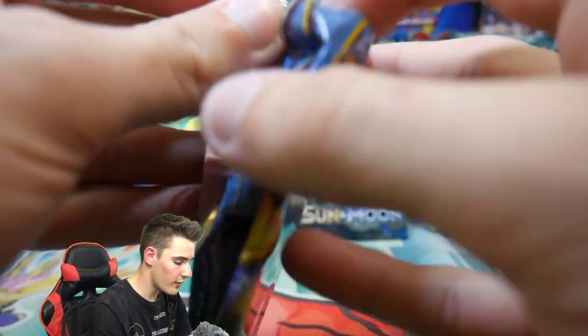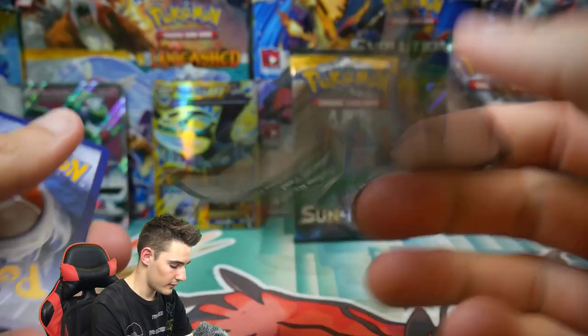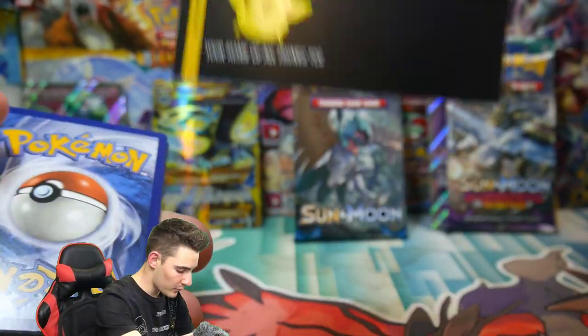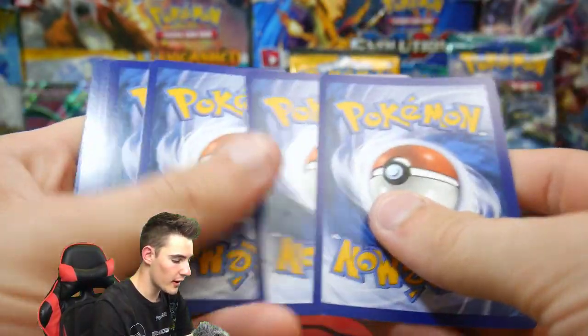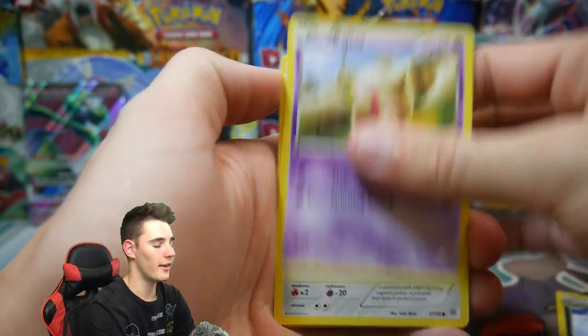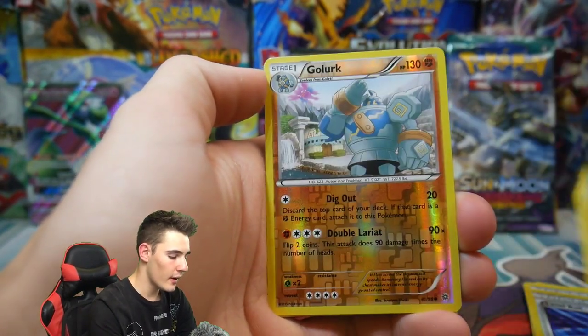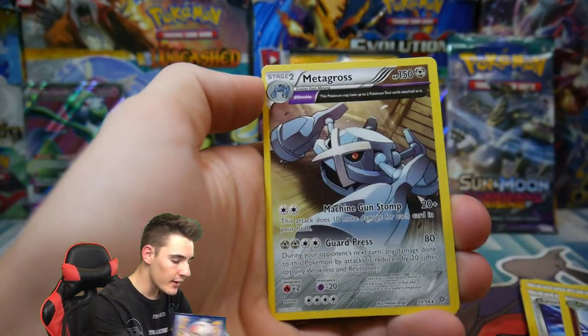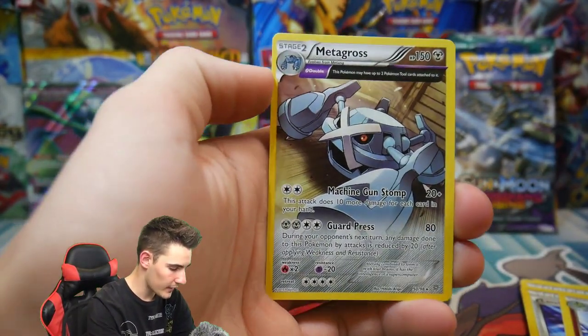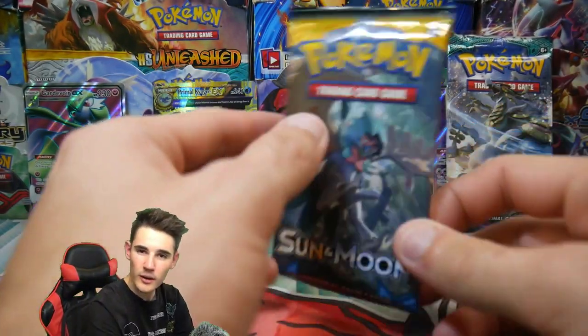Let's go with Ancient Origins up next — come on Ancient Origins, I've opened you up for a reason, don't fail me now. Let's drop a quick ad — we have a Walla's Department Store sponsorship, if you guys want to check out anything from Walla's Department Store make sure to check the links in the description. We have a Golurk, a Ralts, Eco Arm, a Level Ball, a Kelsey, a Golurk reverse common, and a Metagross regular rare. This is not looking good.